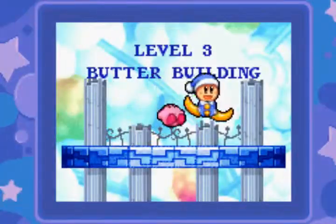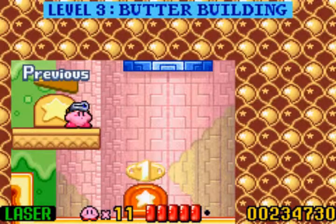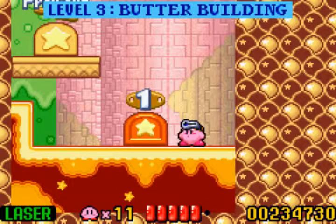It's not like Return to Dream Land bosses where they have so much health and take a lot of hits. This is the classic Kirby games where enemies have a small health bar. And we are done with Level 2, Ice Cream Island. We got another piece of the Star Rod back.